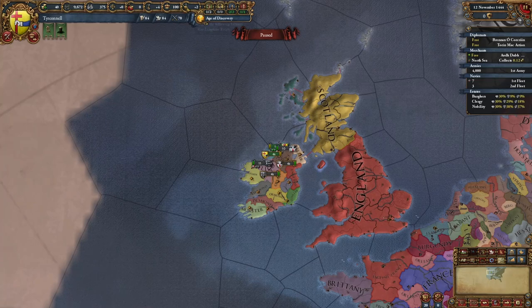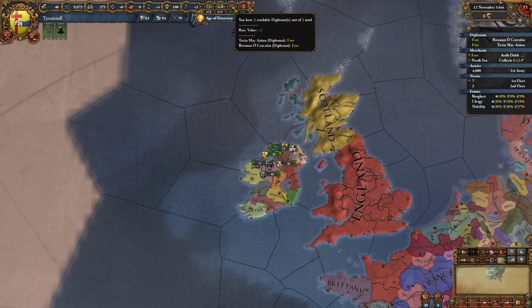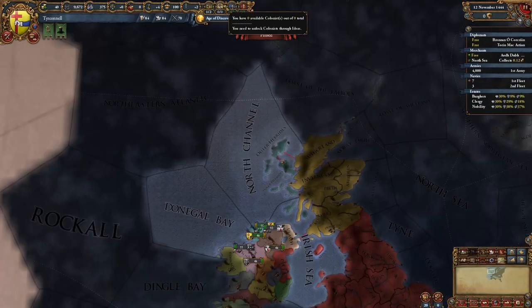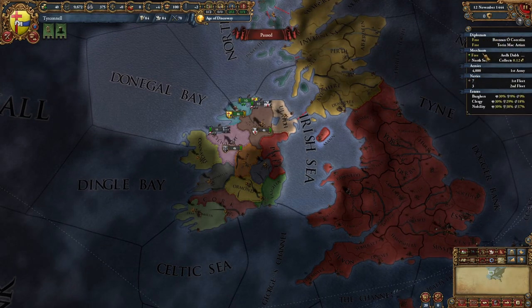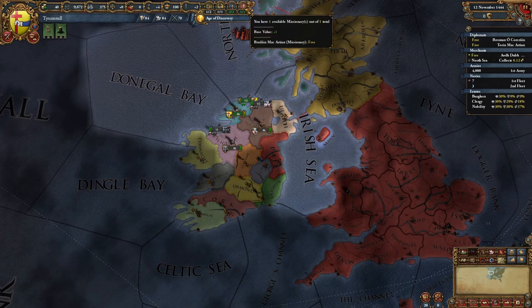Next you've got merchants, colonists, diplomats, and missionaries — these are agents you can send to do those different jobs. You can send merchants to different parts of the world. Colonists — we don't have any, but if we did we could colonize North America, which is a big part of the EU4 gaming experience. Diplomats you can send over to talk to other countries. Missionaries are used to convert provinces to your religion.